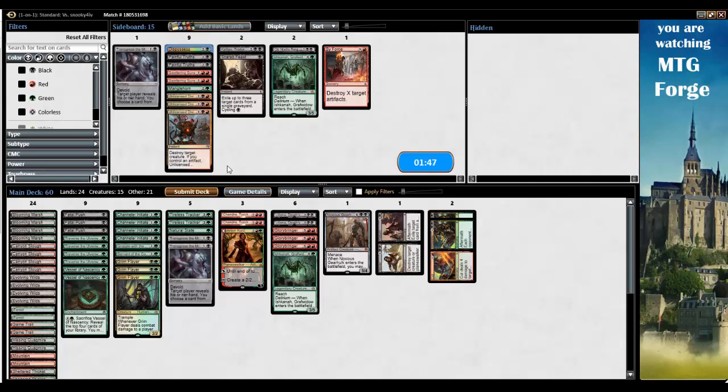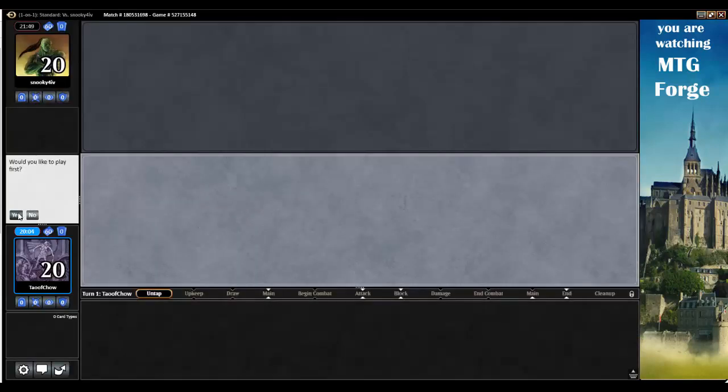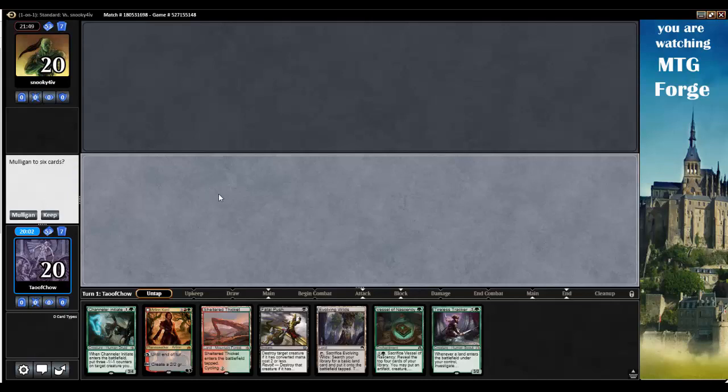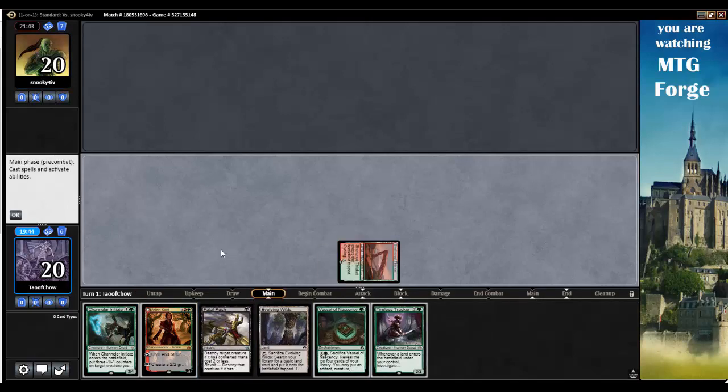I think I just need to lower the curve a little bit. Last game, especially with the way my mana was, I couldn't basically play almost anything until turn 5, especially because my opponent wasn't playing any creatures to remove. So I can get Arlen Chord out turn 2, then once Channeler Initiate's out I can get Tireless Tracker. Let's just play Sheltered Thicket and go.